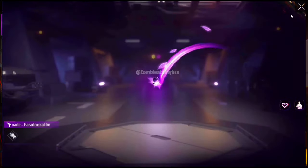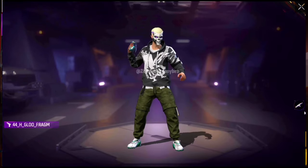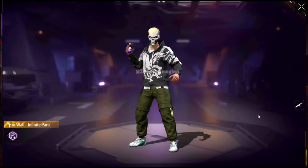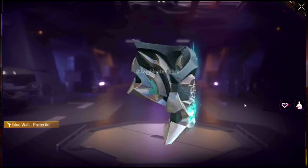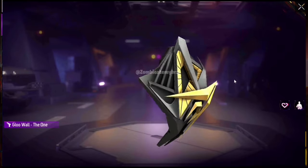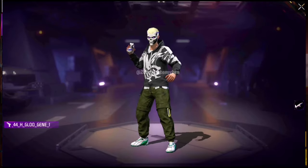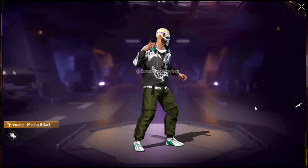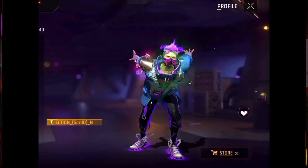Here we see some glue walls and grenades — the Academy and Paradoxical variants. We also see the Infinite Paradox for the katana. There's a protection item called 'The Wisp.' Then a glue wall simply called 'The One' — it's not even animated. Then there's a Mecha Attack glue wall. Also a collection item that looks kind of like a zombie.